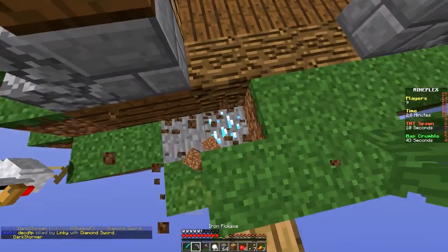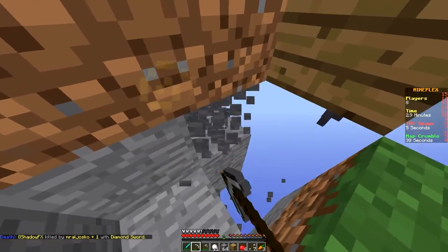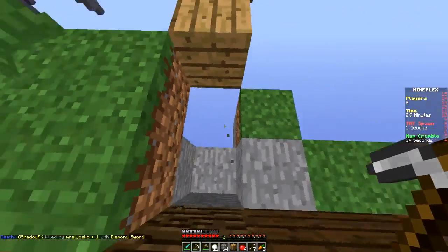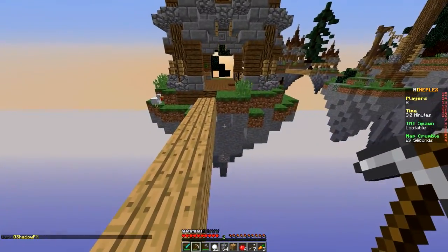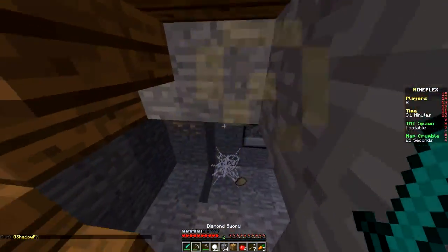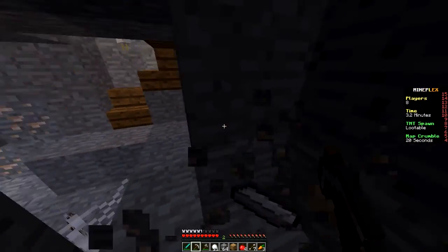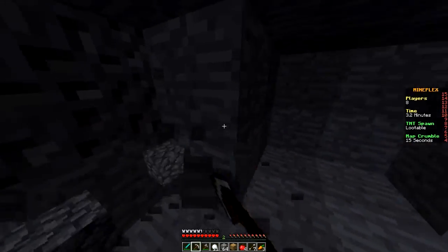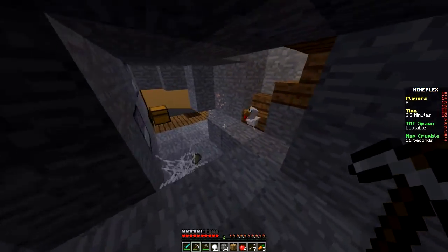He didn't have any iron, but I did see some iron down here. There's some diamond right here — one, two, that might be it. Let's go back to our island — yeah, that was iron down there. Let's go into the mine and dig for it. After a short period of time the islands will begin to break down, so we need to grab everything we can.